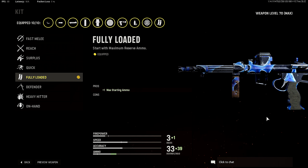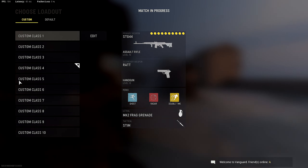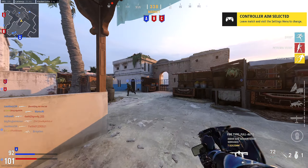For my proficiency I'm rocking brace for initial accuracy and recoil, and for my kit I'm rocking fully loaded — being that I don't rock ammo boxes. I don't want to constantly look for weapon pickups and stuff like that, and I don't run scavenger either. So that's why I'm rocking fully loaded. But if you guys rock scavenger or ammo boxes, you can rock something else — but I prefer fully loaded.